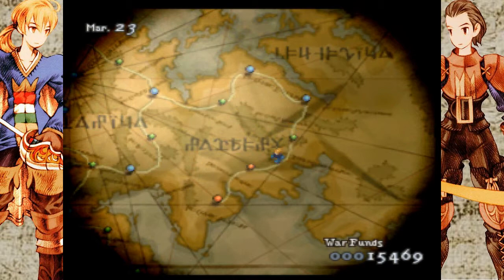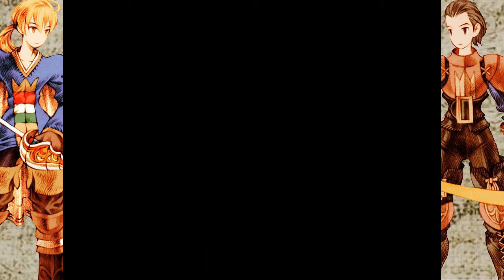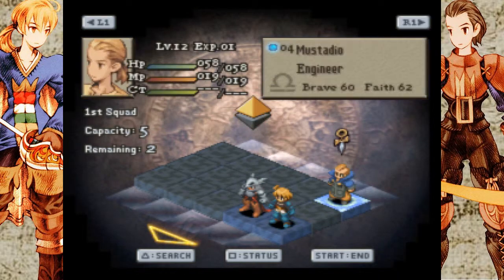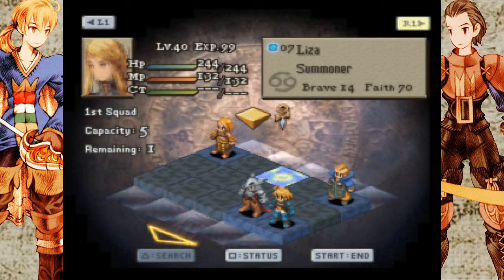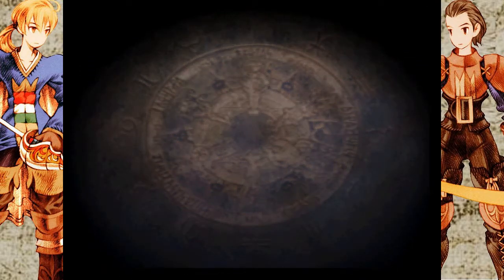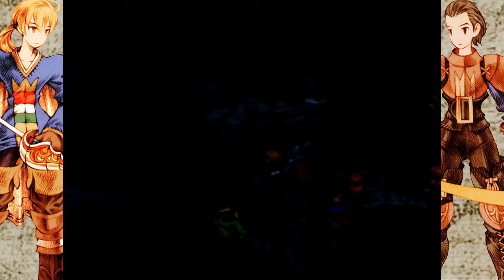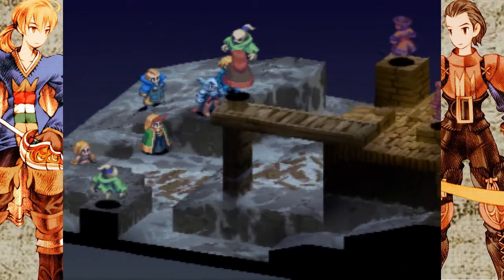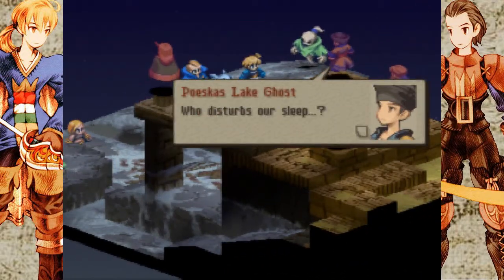With that, let us continue on to Poesca Lake. Poesca Lake is actually fairly similar to Yugo Woods in that they are full of a whole bunch of undead enemies. This fight is probably a little bit harder just because it's further in the game. Also like Yugo Woods, this is considered a random battle, so unlike story scripted battles, the enemies' levels aren't at a fixed level. So there's a good chance they're probably going to be higher than the random enemies you fight in scripted battles.